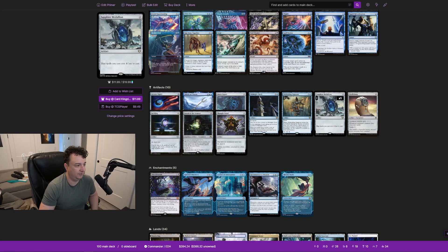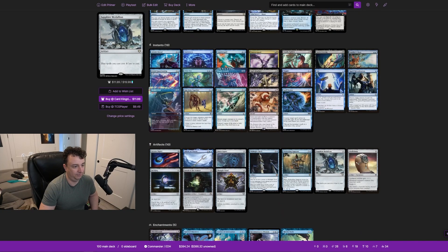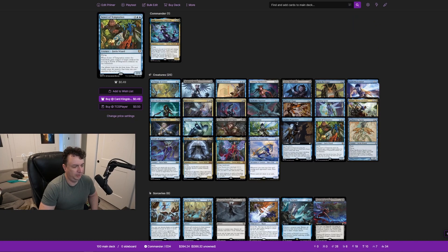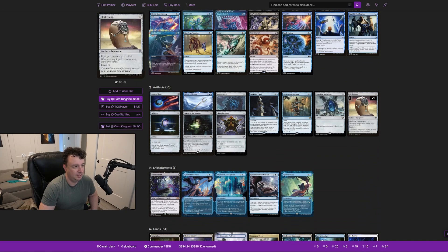I threw in Sapphire Medallion. The deck is about three-quarters blue versus one-quarter black, so being able to reduce the cost of blue spells by one is going to be very important. Most cards are either blue or a mix of blue and black, so I think this will definitely pay for itself. Skullclamp is great — we have a lot of fairy rogues as fodder, so if we need to draw cards faster, we give them the clamp and draw two.